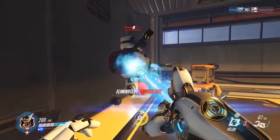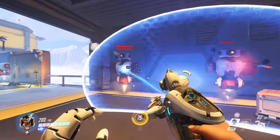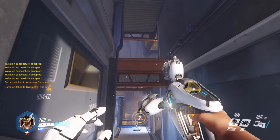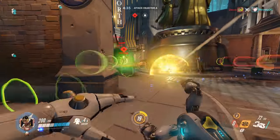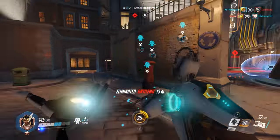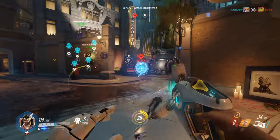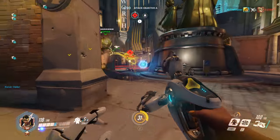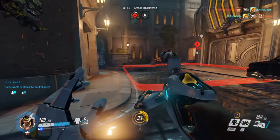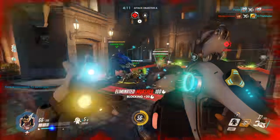It's a large energy barrier similar to Reinhardt's shield that moves forward at the same walking speed as an average hero, blocking enemy fire as it travels. The barrier moves until it's destroyed — it appears to have about a thousand health — or until it collides into a wall. It's the central object that collides, not the edges, so this can be used for all sorts of things. Most obviously, walking with it to push toward enemies or points, closing gaps, and blocking abilities like a Roadhog hook or McCree flashbang.